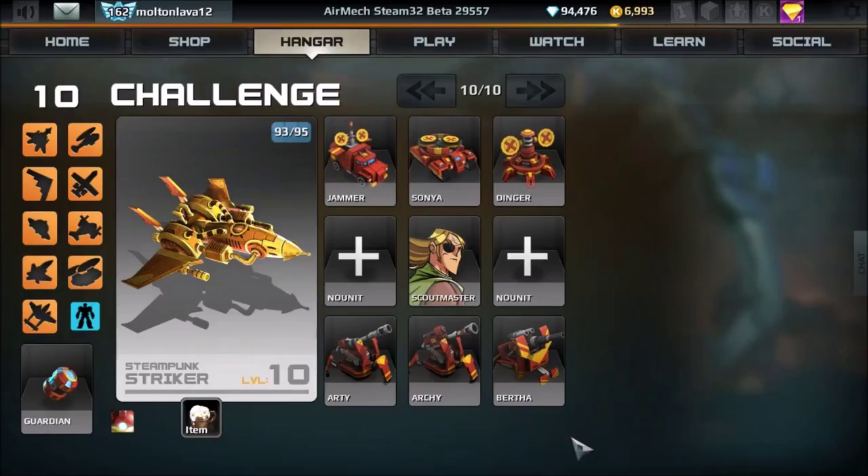Next is the Archie — the middle class artillery. It has the median range between the Arty and the Bertha: more range than the Arty, less than the Bertha. It does more damage than the Arty and more splash damage as well. The Archie is definitely preferable over the Arty if you're trying to get distance and damage.